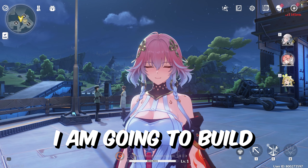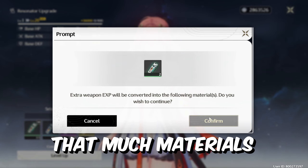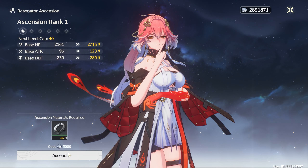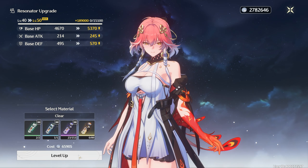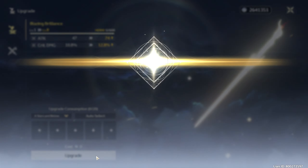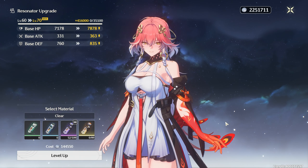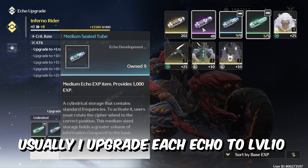In today's video we are going to build Chung Lee for the next 24 hours. I don't have that much material so we might be struggling a bit. Boom, ascend — level 40, level 50. Let's just max it out, finally get her to level 70. It's unconventional methods, so let's begin.